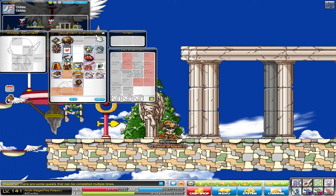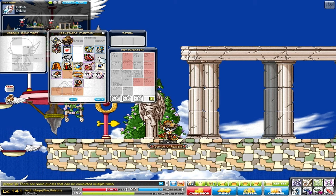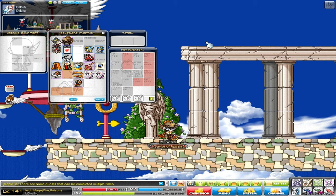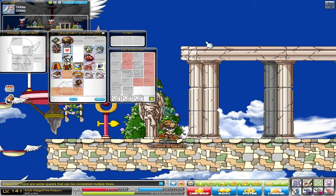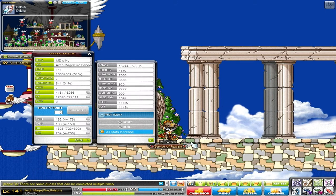I have absolutely no totems, no android, no heart, no badge, no shoulder. I'm getting the Tempest ones soon — I'm farming points for my Kaiser. My totems are going to fill up soon because I have like 400 friendship points, so I'm going to fill it all up soon.